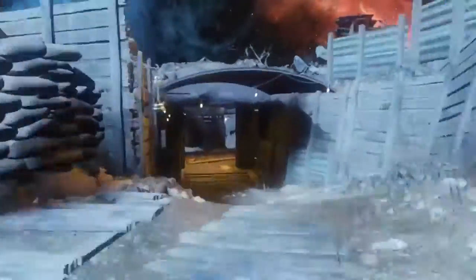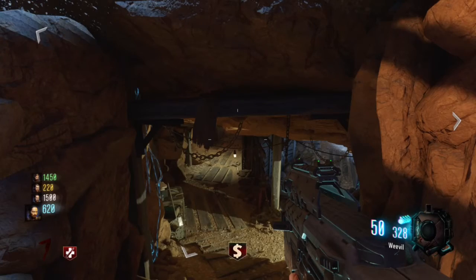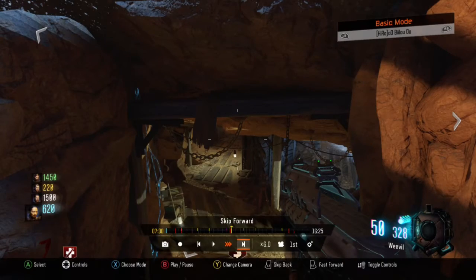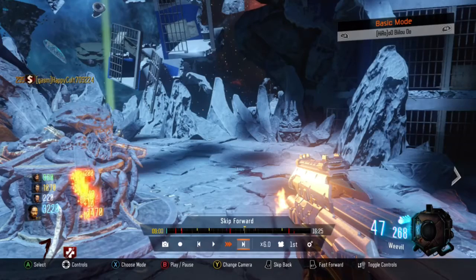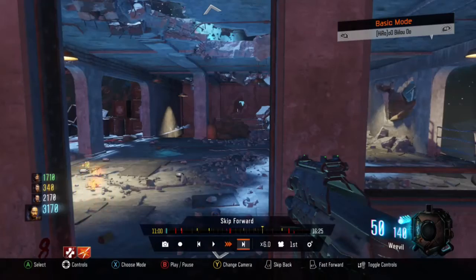For my fourth easter egg, it's the full Origins map. You can find it in front of the jumping panel on your left. There it is — the whole Origins map. It's very well placed in the map because when we first got into Origins we could not see it on our left.